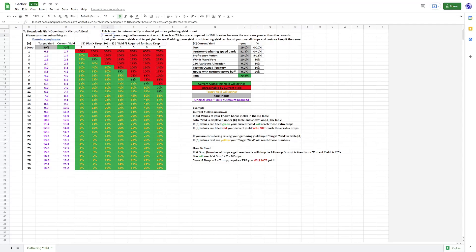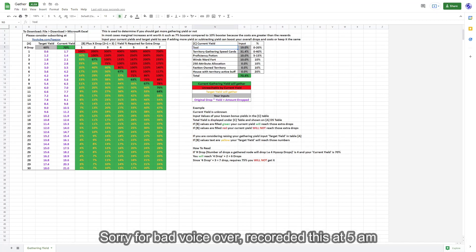In most cases, marginal increases aren't worth it — such as a 7% booster compared to a 10% booster — because the costs are greater than rewards. You input your current yield and target yield to see if adding or subtracting yield can boost your overall drops while keeping costs the same. You start at table C and input your values for your gathering yield, such as tool. If your tool has 19%, put 19%. You have gathering speed cards, which are actually gathering yield cards, and put that value in. So on and so forth.